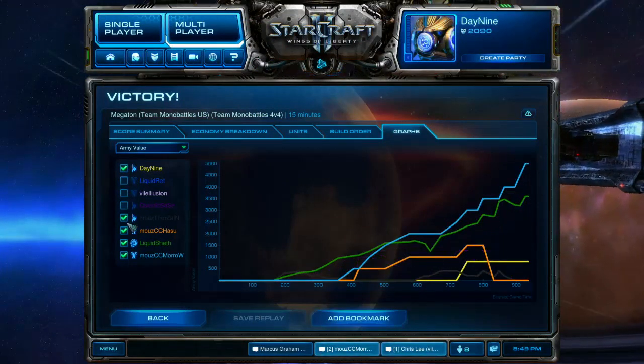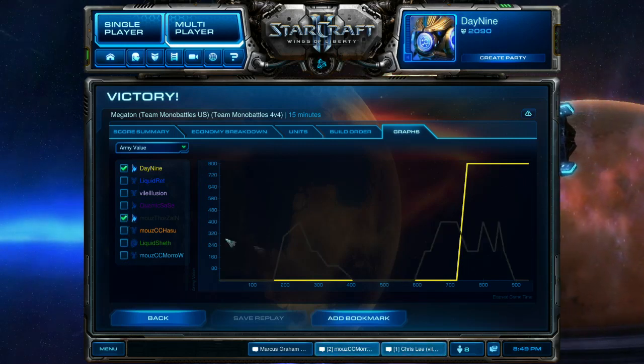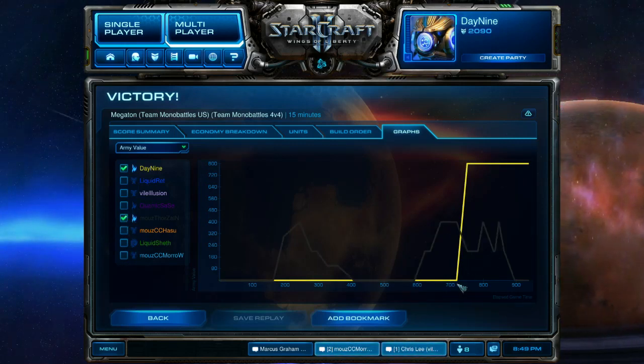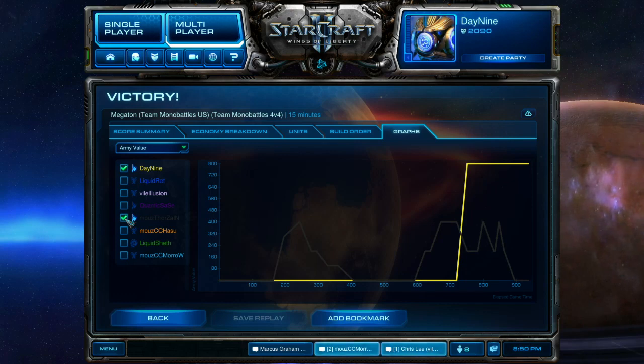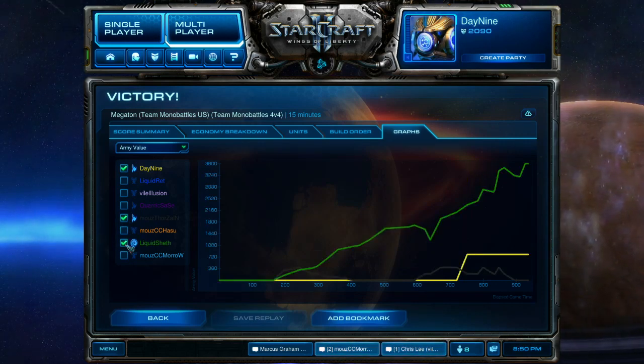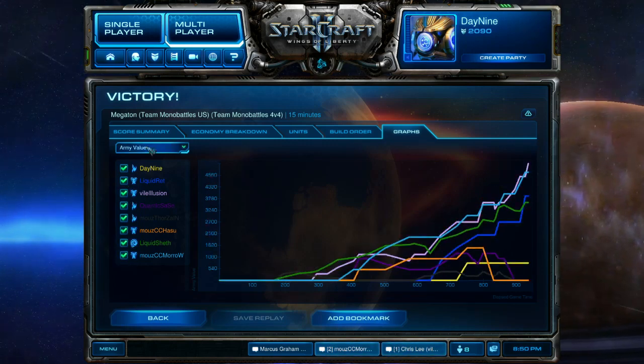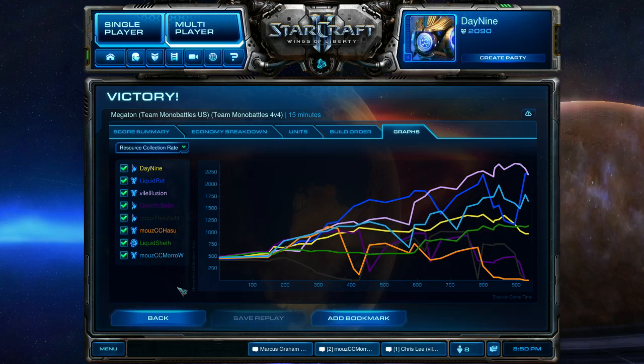Let me get Thorzain out of here — look at that. This is Thorzain's army value. This is the period before the mothership, this is the period after the mothership, and this is the period where people are becoming increasingly intimidated. Thorzain is strictly below me, and I'm always pleased with that. That's exactly where you want your opponents to stay — the best time to kick them when they're down is when they're already losing to you.